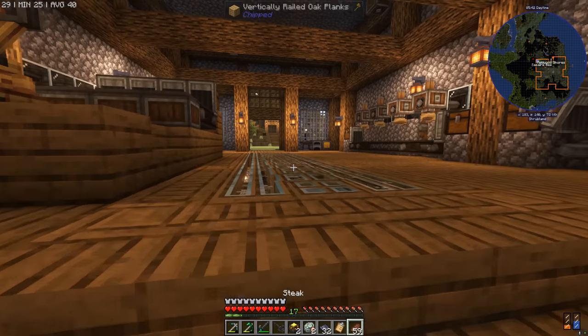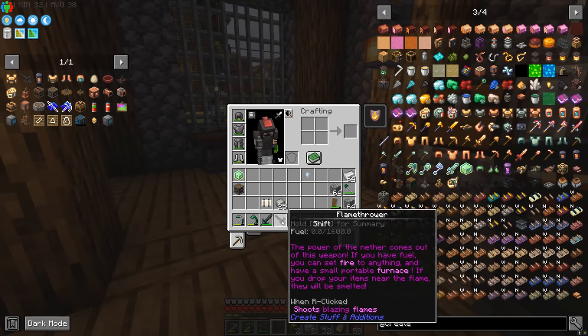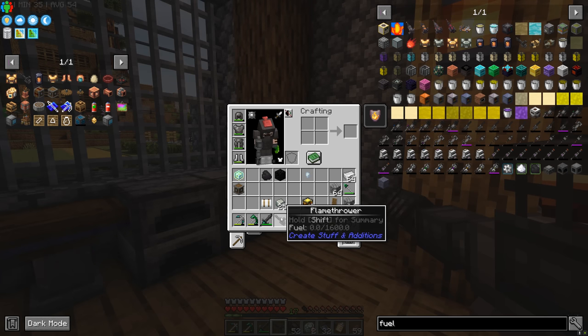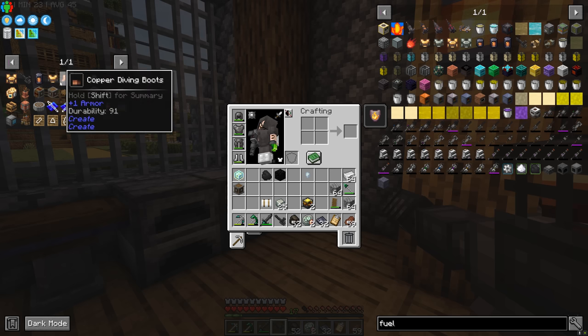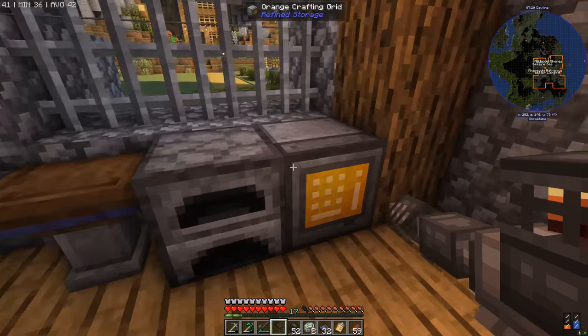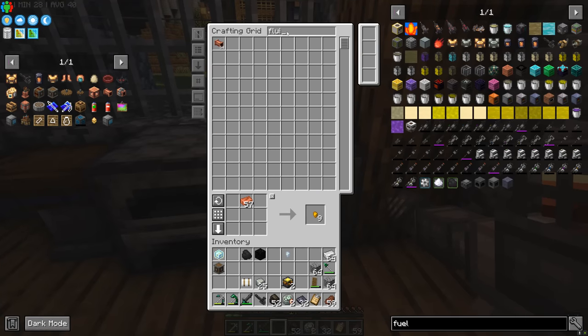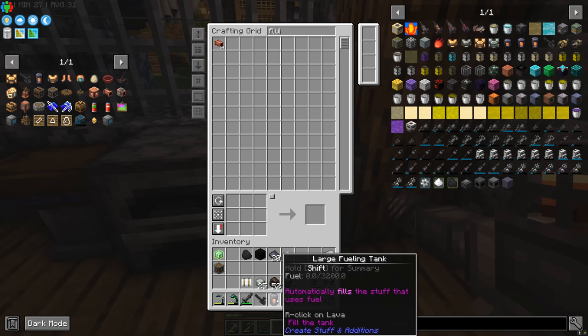We've made the flamethrower, but now we need fuel. The fueling tank might be what we need — you just make a small one and then keep upgrading it with the sturdy sheets. We surround it with the sturdy sheets — and why stop with a small one? Let's go large. Go large or go home is what I always say. So now we have a large fueling tank. It is empty, but we have one.